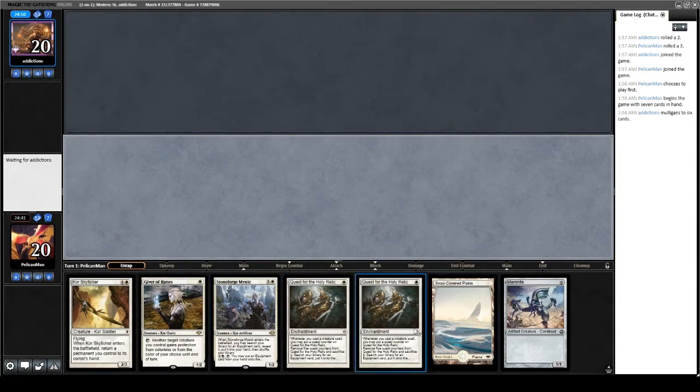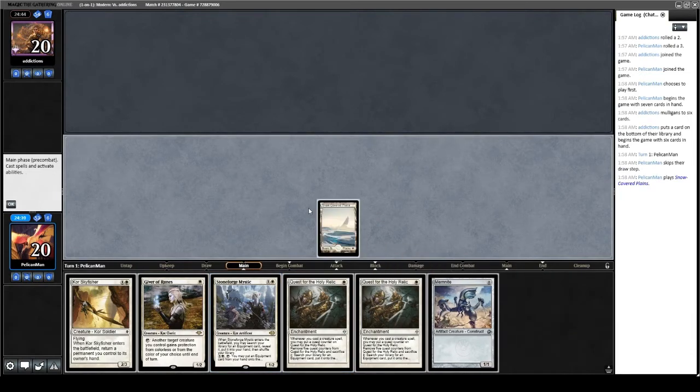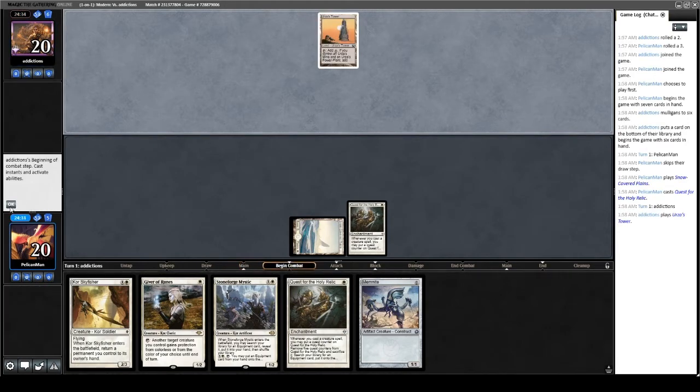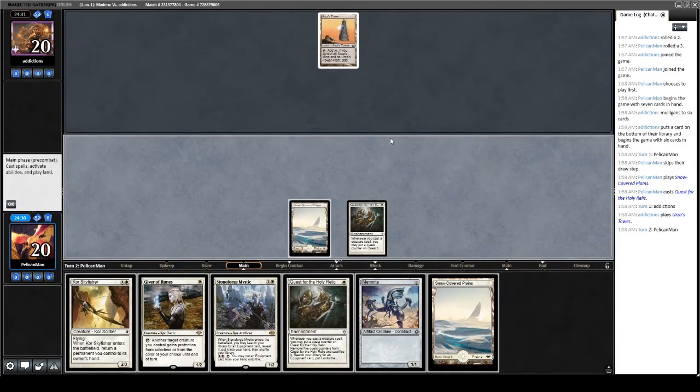Second turn we'll decide what to do. If we draw a land, we'll probably play the second quest, play Memnite, and then Giver of Runes. Having Giver of Runes activation up is very nice, and having two quest activations is also very nice. Looks like we're against Tron — not great. If I avoid playing a second quest, I can Memnite, Skyfisher, bounce Memnite. Then next turn if I draw a land, Stoneforge and Giver. But I actually want to shift to the plan of casting Skyfisher to increase our chances of getting quest off before they get Tron active — then we can blow up their Tron lands.